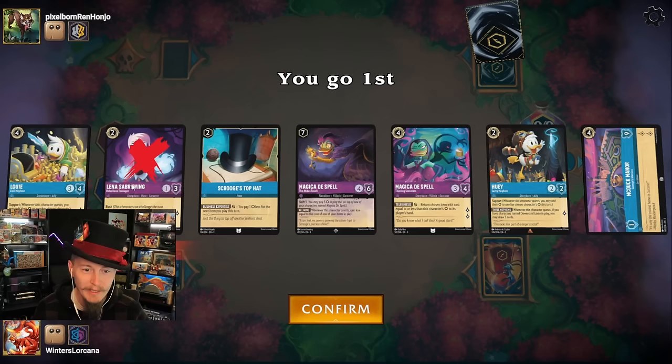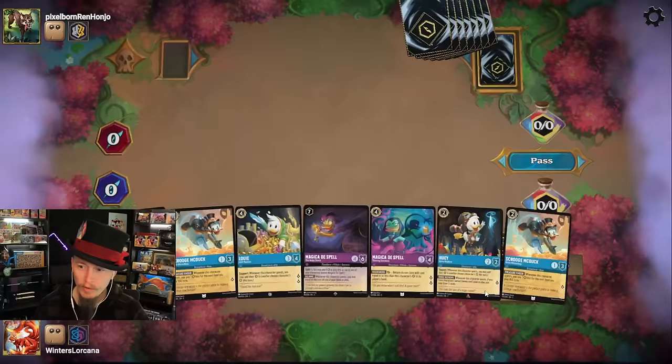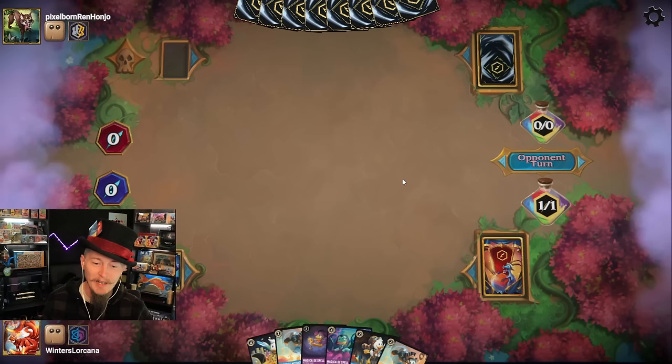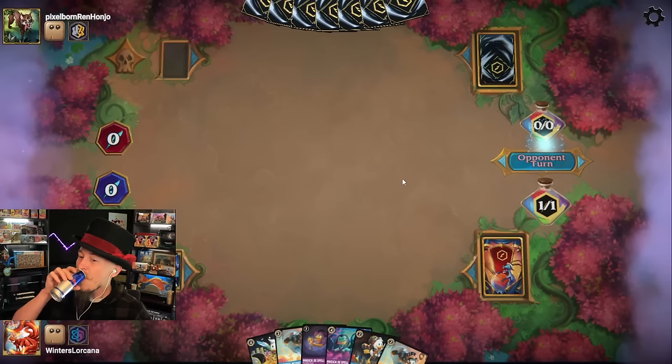I'm actually only missing Dewey for the full trio. Let's try for it, shall we? I'll put these three back. Got a Scrooge McDuck — I got duplicates, I don't want duplicates, I want Dewey. We'll get rid of the duplicate and pass the turn. If there's any chance we're going to win this game, it's going to be via a Magicka Dispel and Lucky Dime combo. Only chance.